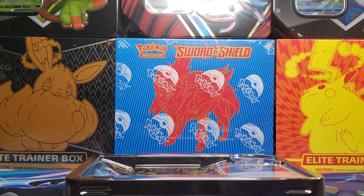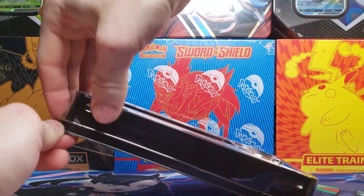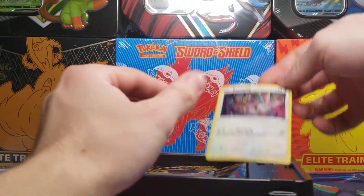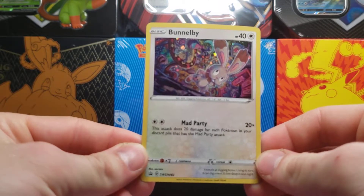We were able to get an amazing rare yesterday from our other Mr. Rhyme Pin Collection. Here is our Bunnelby promo number 82.